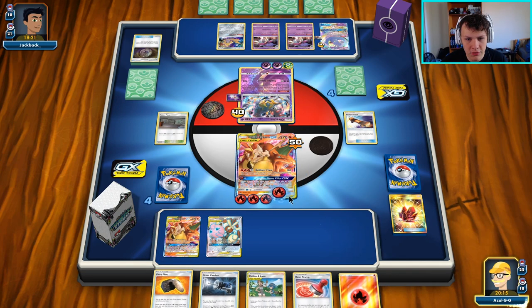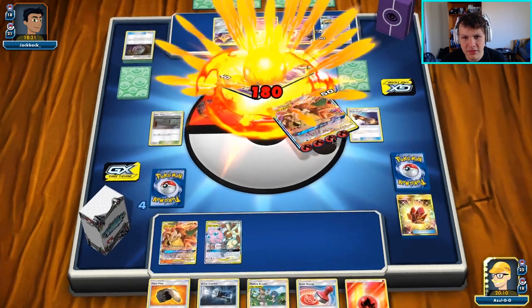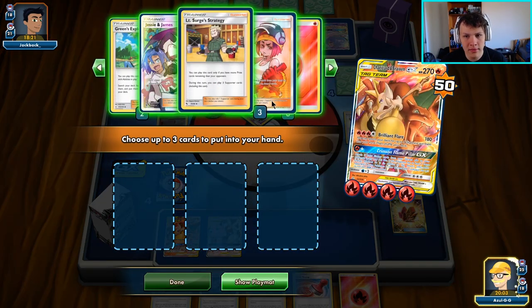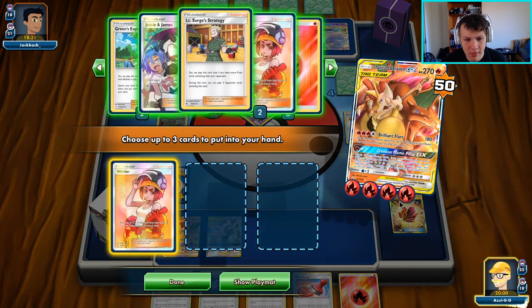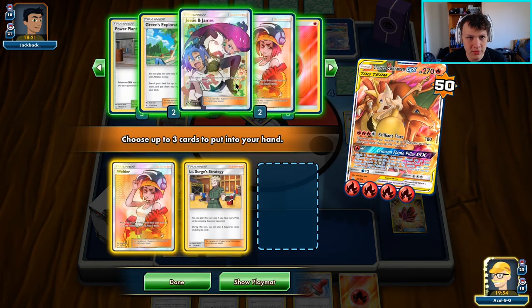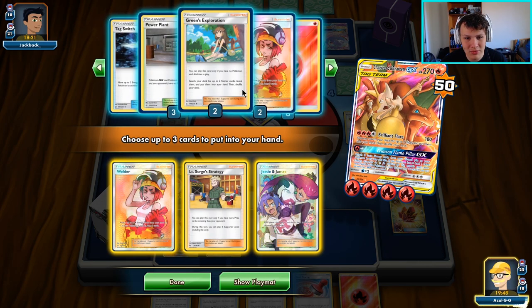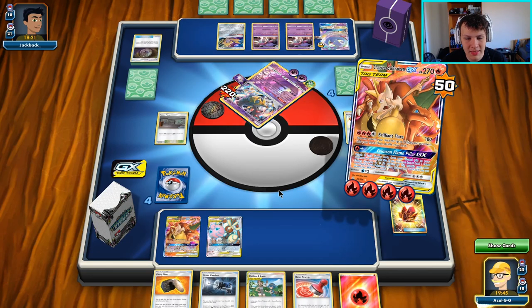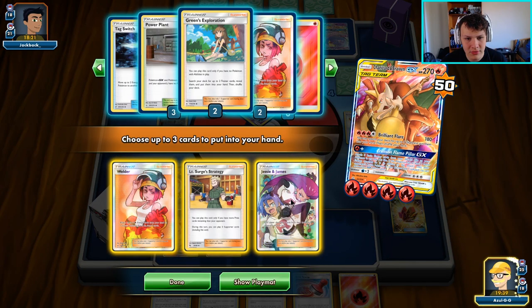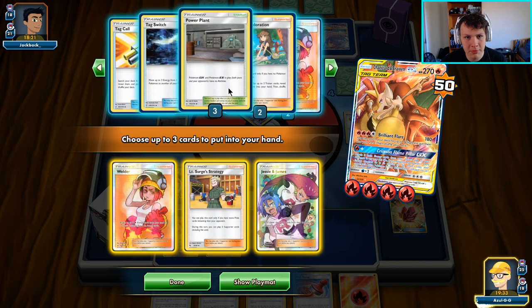Then we Brilliant Flare. Depending on whether this Braixen dies or not, yes we do want to search our deck — we need a Welder. If they knock us out we could go with the big Surge combo: Surge, Welder, Jesse and James. We could Reset Stamp them — actually we wouldn't be able to do the combo until the turn after. Let's maybe try to completely limit our opponent's options.